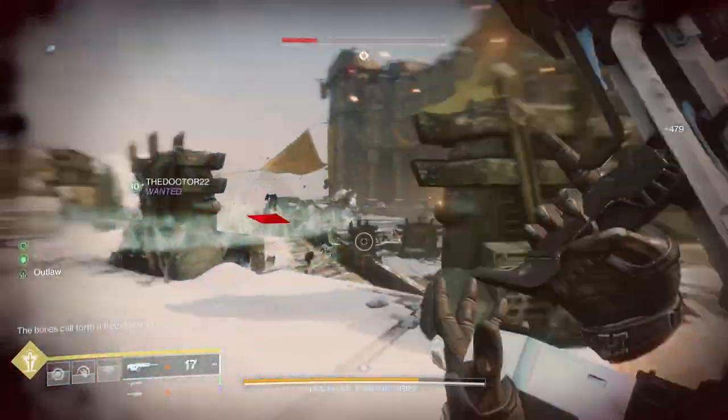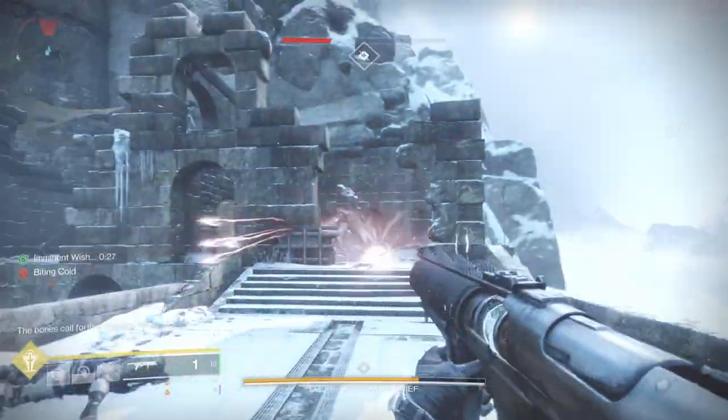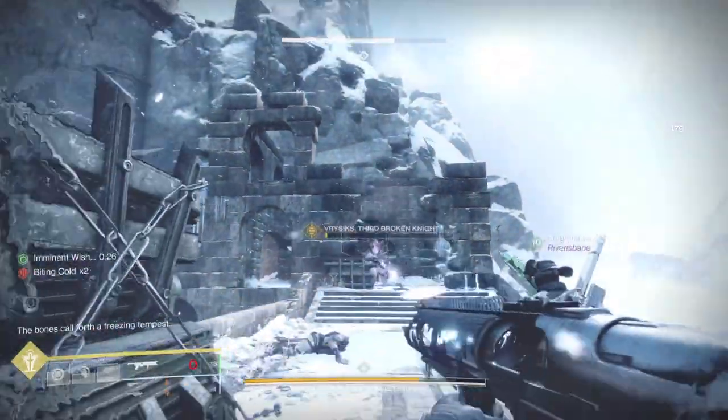One is that once you kill one of the chieftains, a 30-second imminent wish counter will start, and you have to finish everything you need to do to set up DPS in that time period. The other thing is you will see 'bones call forth a freezing tempest' — that's when the freezing effect starts happening, so you want to make sure you're prepared for that.